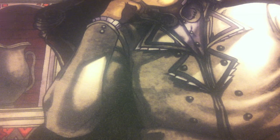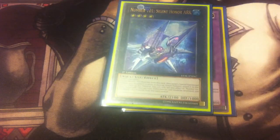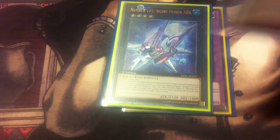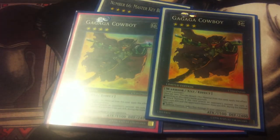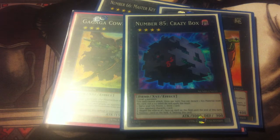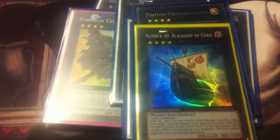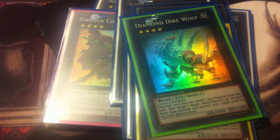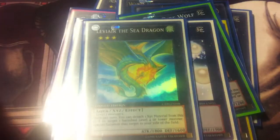Moving on to the extra deck — starting with a Cyber Dragon in case I ever want to special summon a Malefic Cyber Dragon. One Number 101 Silent Honor ARK — very useful in tight situations. Two Number 66 Master Key Beetles; I like to use it to protect my Shaman. Two Gagaga Cowboys — I like to bring one out early game to bait out Breakthrough Skills, Fiendish Chains, things like that; it gets the job done late game too when we can go in for the win. Number 85 Crazy Box, great for things like Skill Drain if you side that in. Windup Zenmeister to help get your Spy's effect off twice in one turn. Maestroke the Symphony Djinn, Photon Papilloperative, Number 50 Black Ship of Corn, Diamond Direwolf — up for a reprint in Battle Pack 3 — Gem-Knight Pearl, and Number 69 Heraldry Crest to end the rank fours. Then a Leviair the Sea Dragon to end the extra deck at 15 cards.